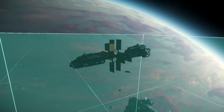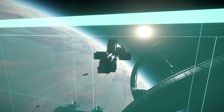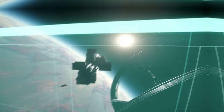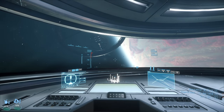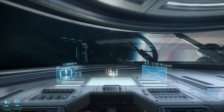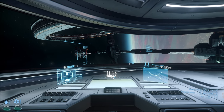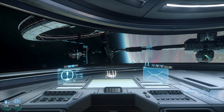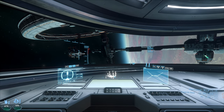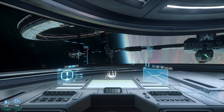It just got paused because the security ship decided to scan me and he's in my cargo — that should not be allowed. It feels like they changed the physics of ships. When the Hull C is empty it flies normally, but when it's fully loaded you can feel the weight — it takes a long time to turn and rotate.